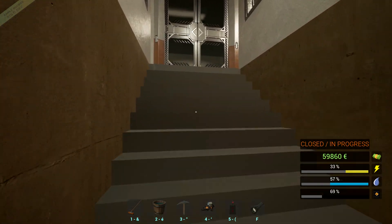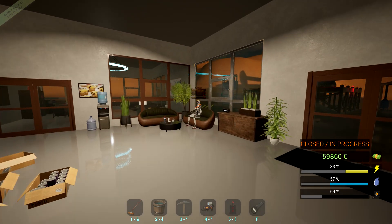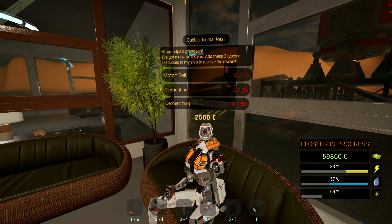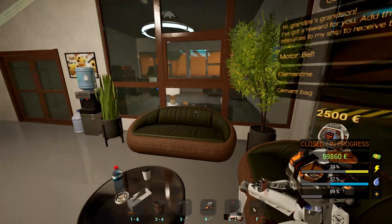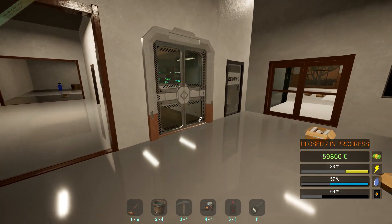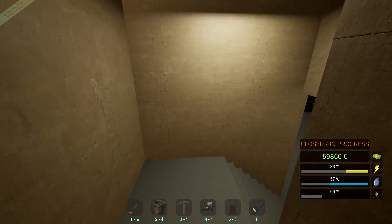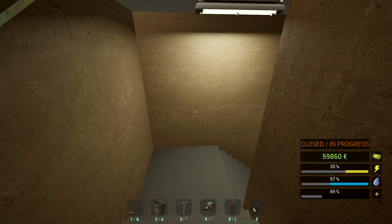Welcome back to the channel and welcome back to Center Station Simulator. 50 bags of cement — you are out of your mind. Rockaboy is going to not be too happy with us because he ain't getting anything.